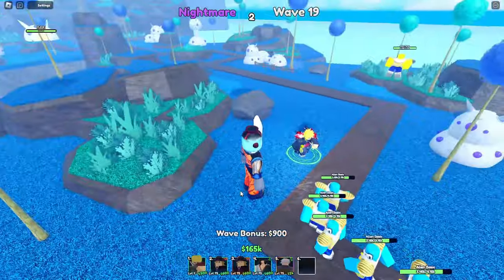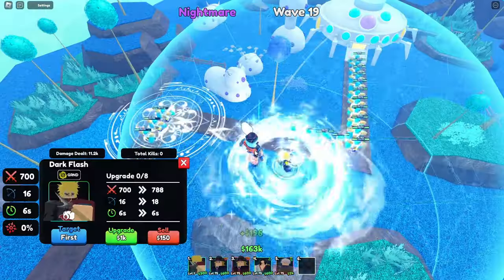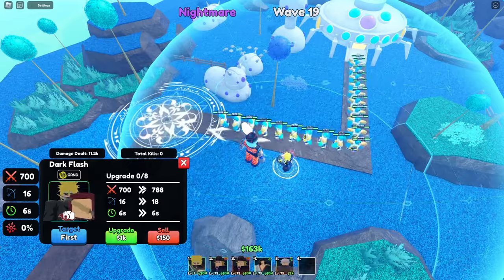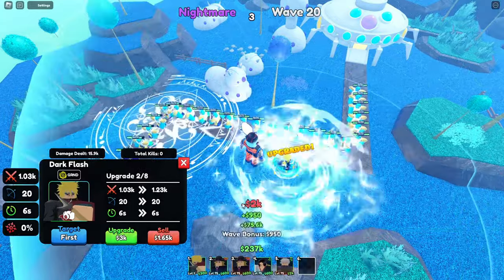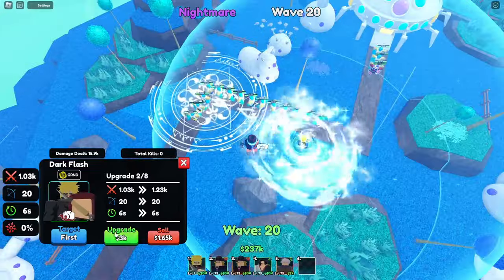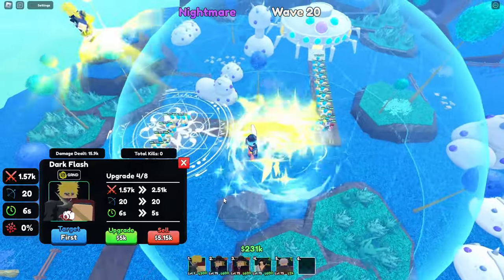Damn, that's actually a really good effect. It definitely clicks with Tor. 700 damage. So we're going to place down Gojo right here cause I'm just going to get pure tank. He's going to be a really cheap unit — I don't think he's more than 60K to max him out. 700 to 788 damage, 788 to 1000, 1030 damage, 20 range — and he gets a bigger AOE. Still the same attack. 1003 to 1023, 1023 to 1057, 1057 to 2510.